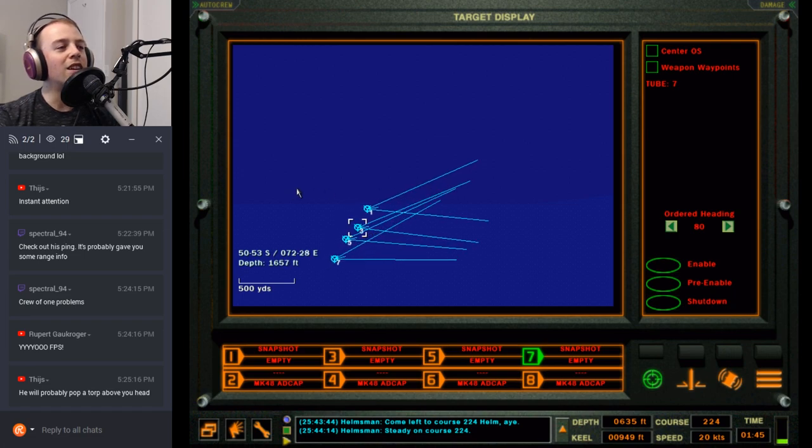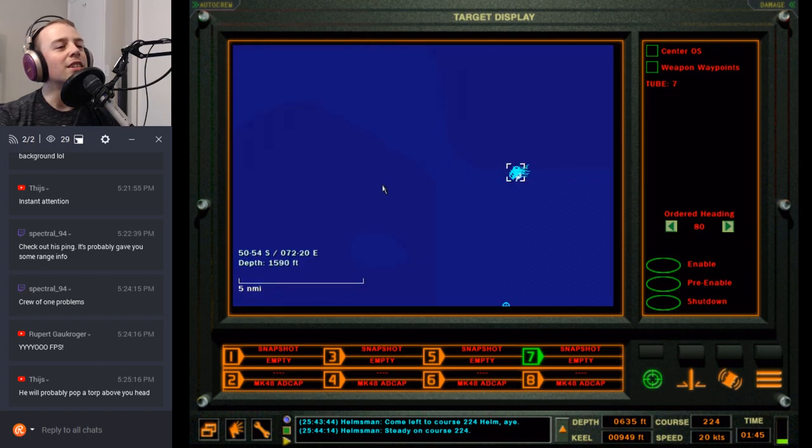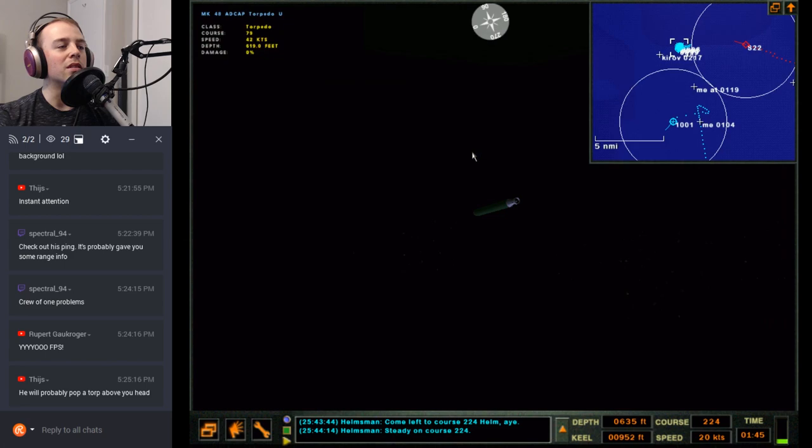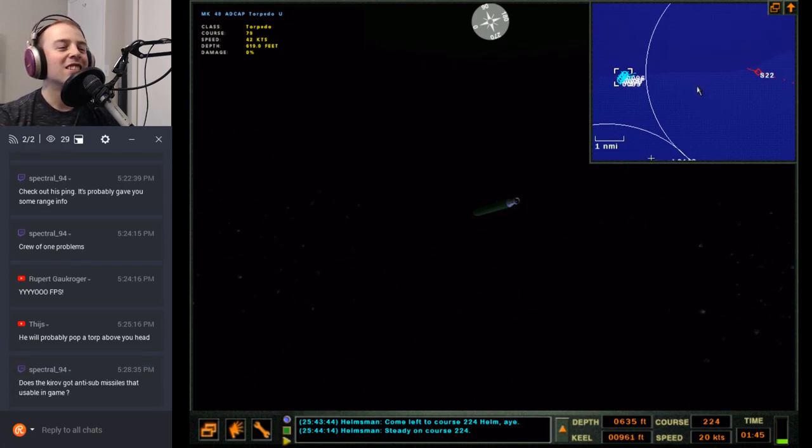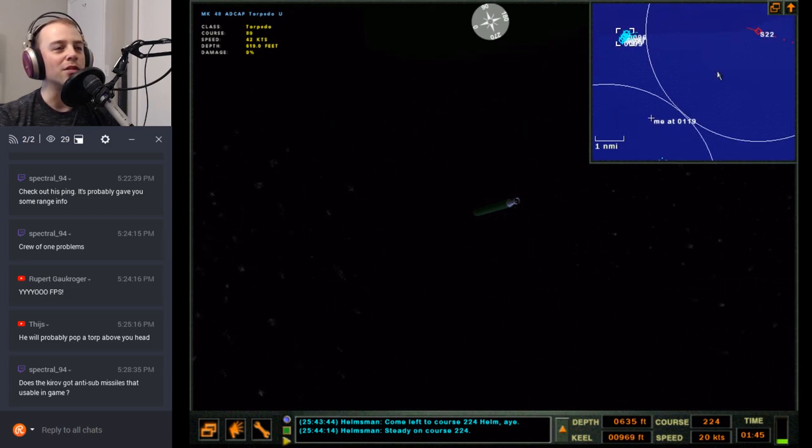They're kind of close together but that should be fine — that's never been a concern for me with a torpedo blowing up other torpedoes. They'll be coming through that shadow zone soon, and that Kirov will hear my torps and start running. The Kirov very much has anti-sub missiles usable in game — he will own my butt with Stallions — so we're just trying to clear that datum and open up the distance.